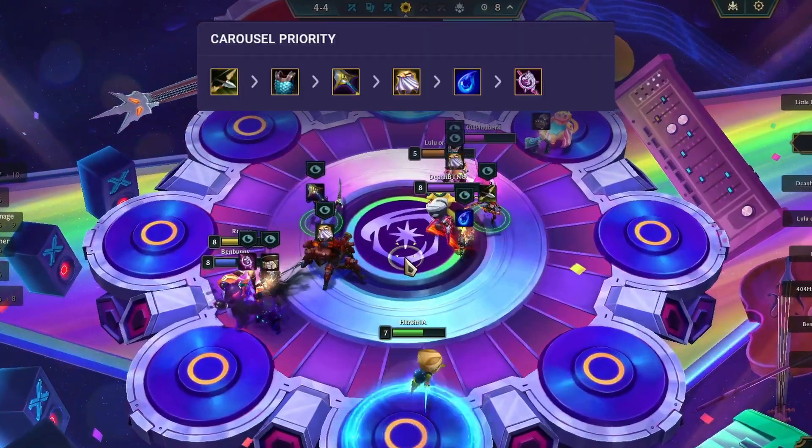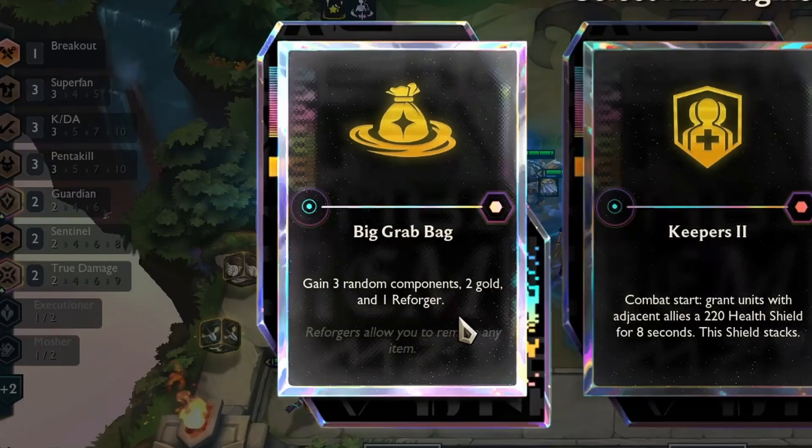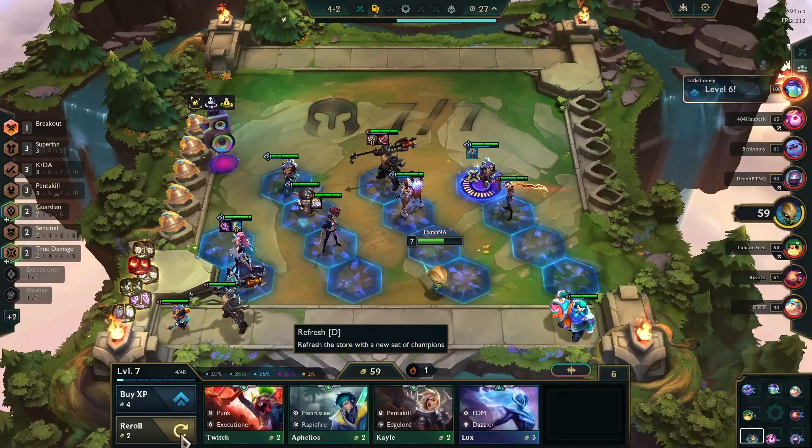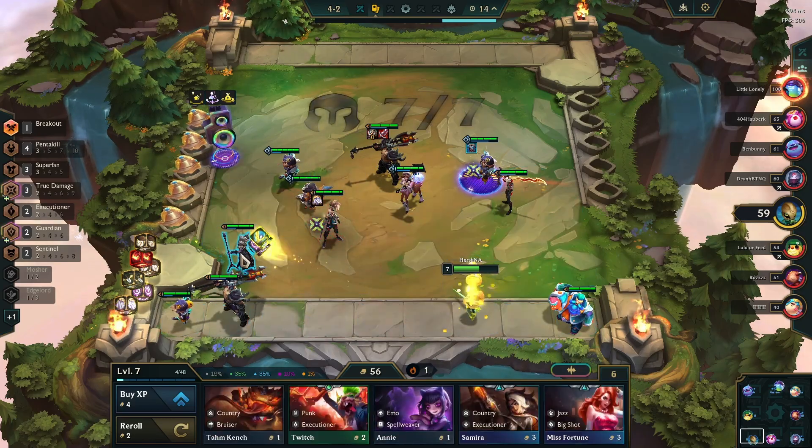From the carousel rounds always try to pick the desired champions and items only. For my last and final augment, I took Big Grab Bag. At stage 4-2, I got Karthus, so I instantly sold Seraphine as she was the item holder.